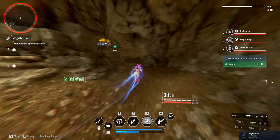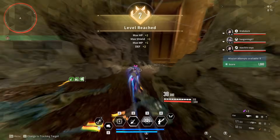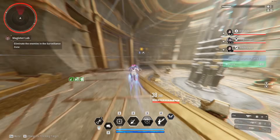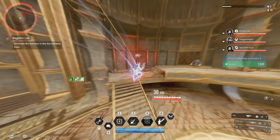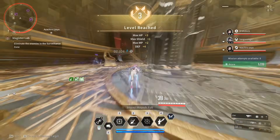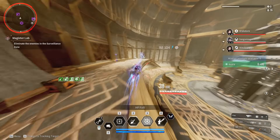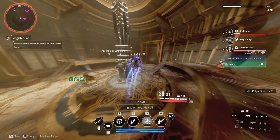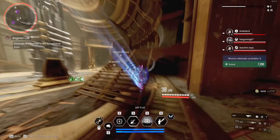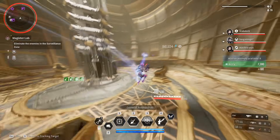So already Bunny was the best for farming in this game. Now, whilst farming with Bunny, you have infinite MP and infinite recovery. You can also use your third ability infinitely. If you get the correct reactor and the correct set to go along with this, your damage output will be significantly higher. And that just means that Bunny is going to be the best, best, best option going forward — as if she wasn't already.